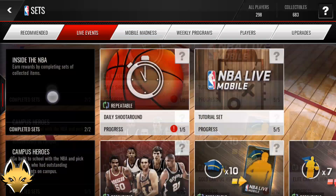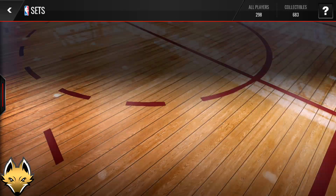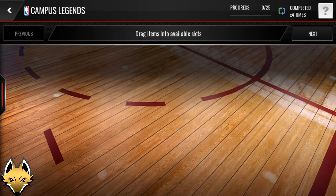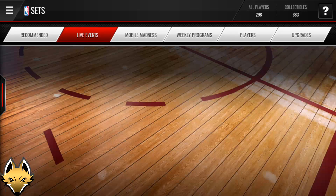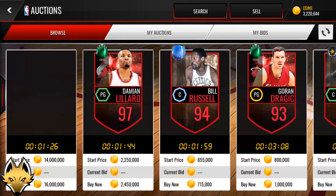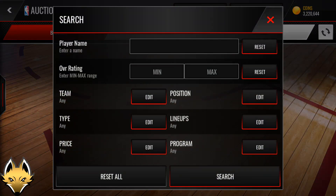If you guys go to sets and live events, you can see Campus Legends are out. You need so many coins for this — 20 elite trophies, each going for about $25K, and 5 Campus Hero players rated 89 plus, each going for about $500K. So that's 3 million coins per pack, 4 packs, 12 million coins in total. But the players you can get are major — the risk is high, but the reward is even higher.